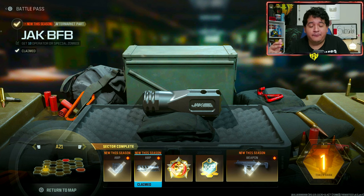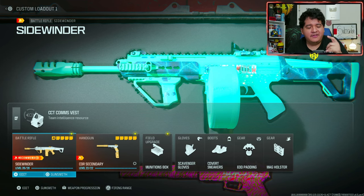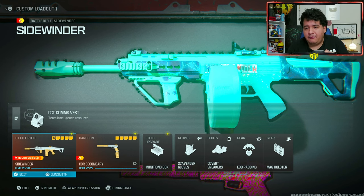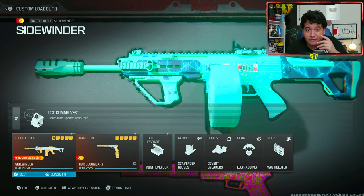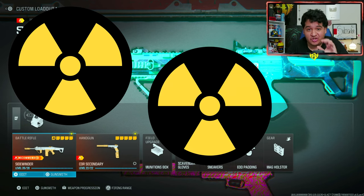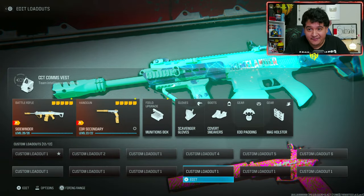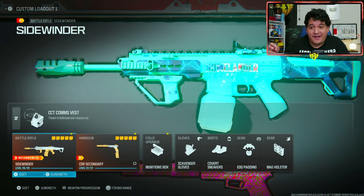I'm going to go in depth with the Jack BFB attachment as well in today's video, because it's a very good attachment. The Sidewinder has very terrible recoil, and this attachment magically improves it. Using the Jack BFB muzzle and the new Sidewinder conversion, I decided to nuke with the Sidewinder and created the most perfect class possible, dropping a double nuke in one game on Rio. I also used it without the conversion kit, and this thing legitimately has very little recoil.